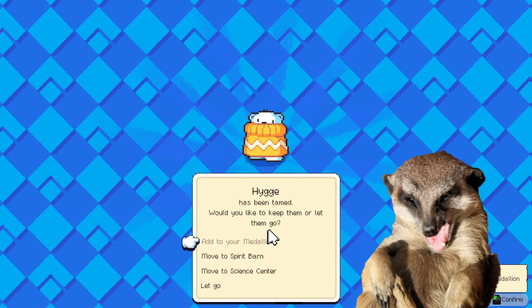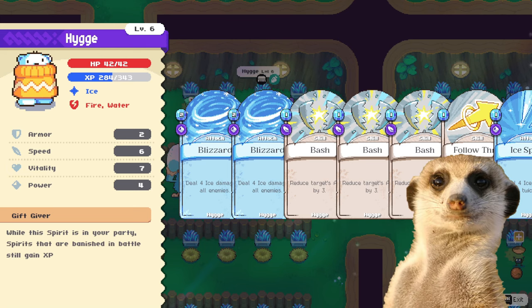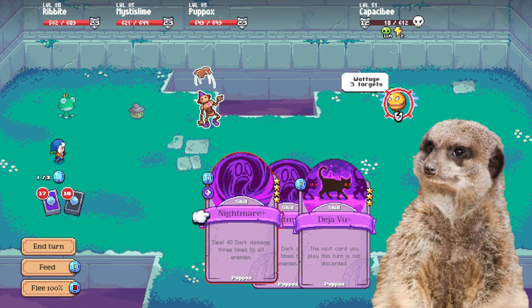Let's just call it Cute Bear. Having this on your party will let your banished spirits still gain XP after a battle. It's really awesome to have this in the early game or when you're raising a newborn spirit the normal way — without using XP plants and just letting them die in the wild.